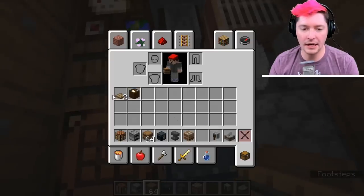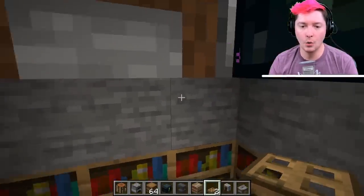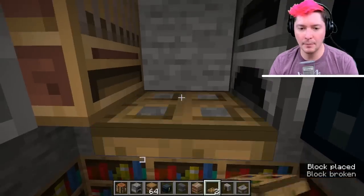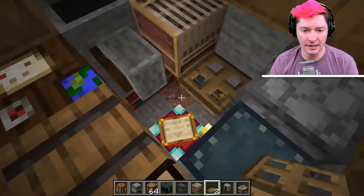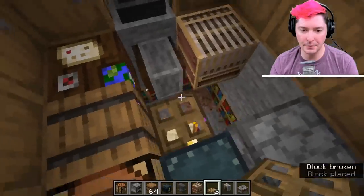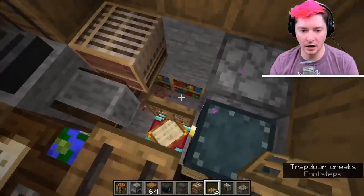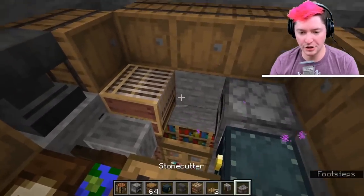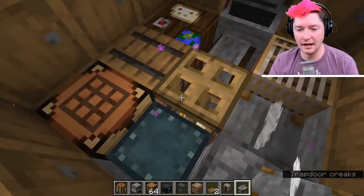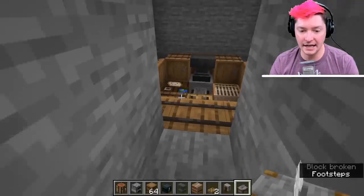Now we need to make sure that if we accidentally fall into the middle here we'll be able to get out. Don't put a block here yet — place down one trapdoor, then another trapdoor on top of that, destroy that trapdoor, and add another trapdoor over there. These ones currently open in opposite directions — it's totally up to you if you want to change that. Place that back and that will still give us all of the enchantments we want.